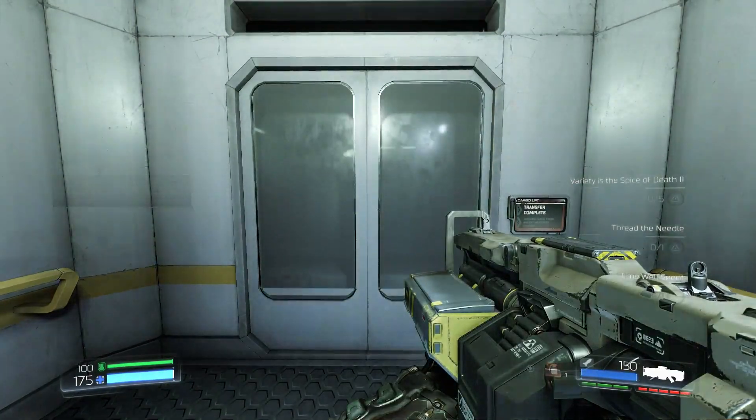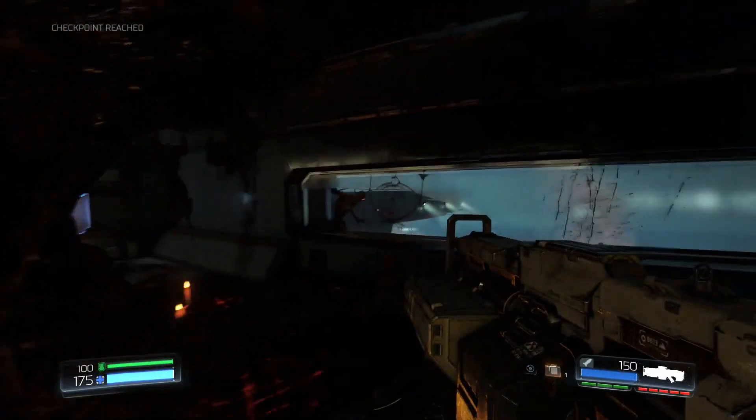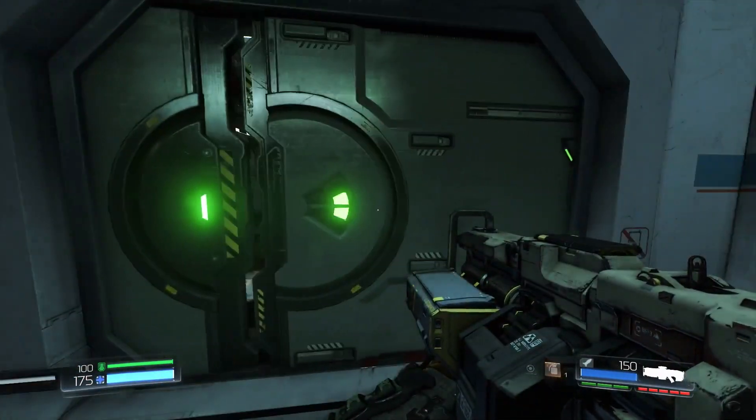The footage you guys are checking out right now is Doom running at full speed with 120 degree field of view. It also gives you a really cool look at how Doom plays on PC with all its settings options cranked up to full.